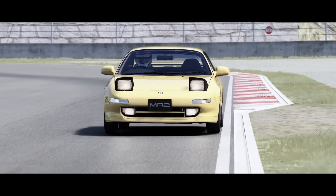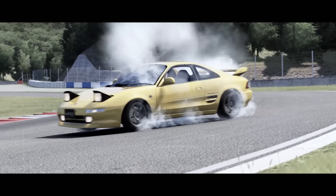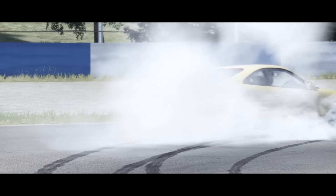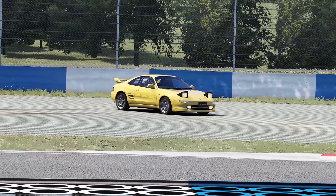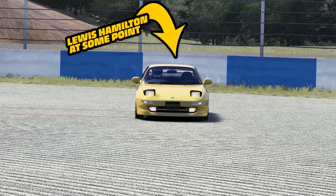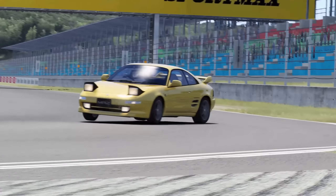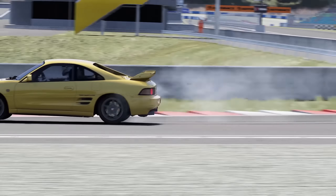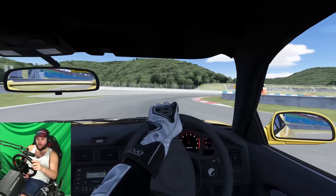You come barreling towards a fast right-hander, turn in, let off the throttle, and then seemingly out of your control the rear end pirouettes around and you end up in the gravel trap, putting thousands of chips into your lovely new paint job. We've all been there, and in the business of sim racing, this is what we call snap oversteer.